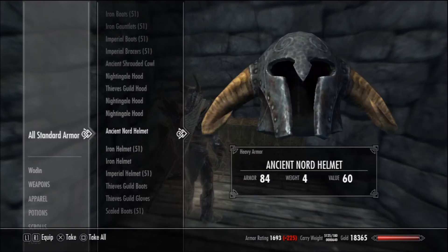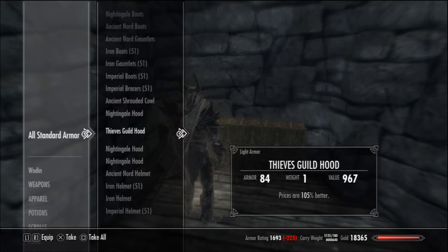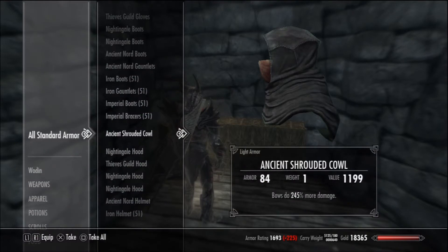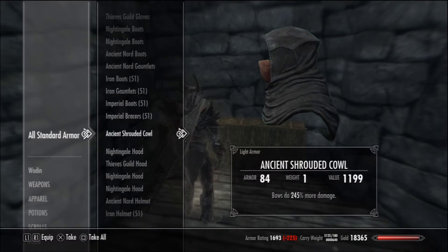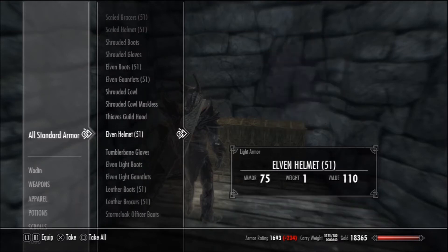They do have custom effects on these things, like this one — 84% less, or 105%. Bows do 245% more damage. So these are definitely edited items, and there's just too much to even explain.